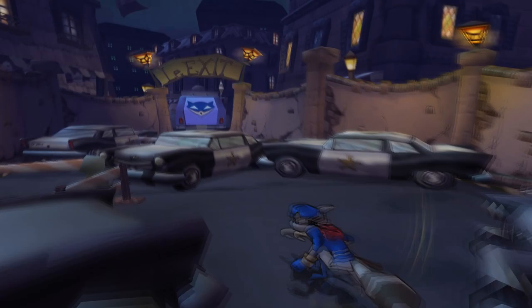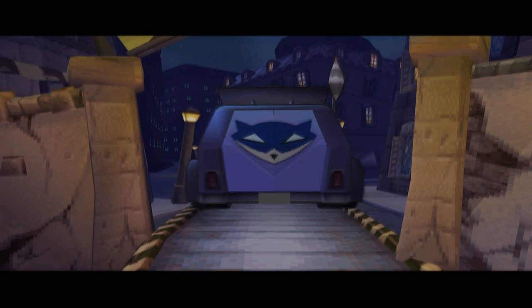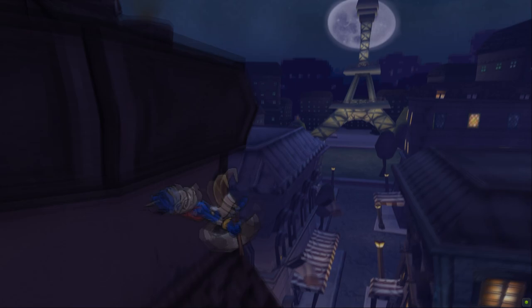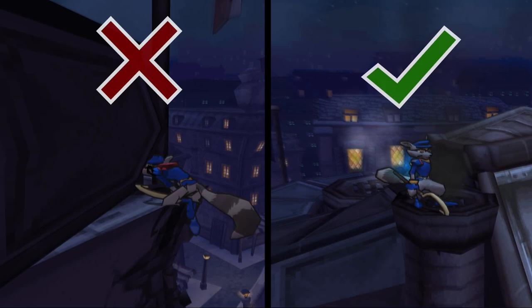Would you believe we're still only on the first level of the game and there's even more to see here? The next glitch is the final one to find in this level, but it's my personal favourite. Getting out of bounds uses pretty much the exact same method as the roof skip, only this time you'll need to stand on top of the vent at the backside of the roof, instead of the small wall section on the front side. From the top of this vent you can jump down onto a little ledge similar to before.